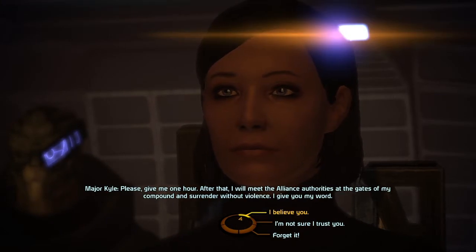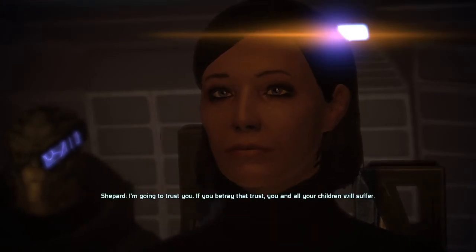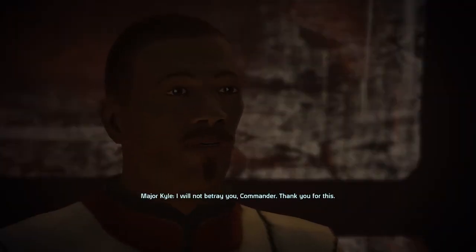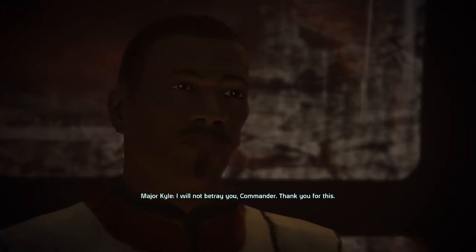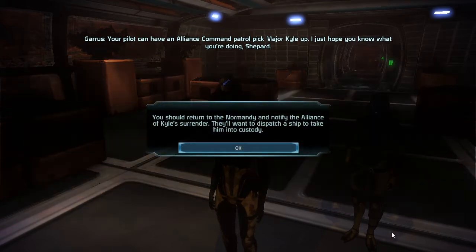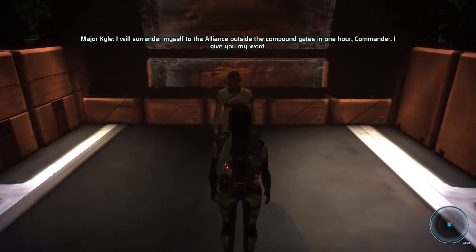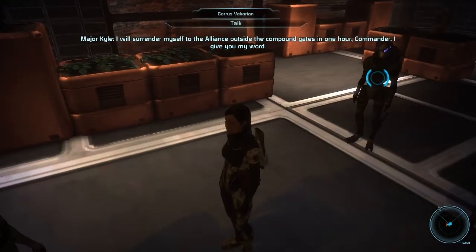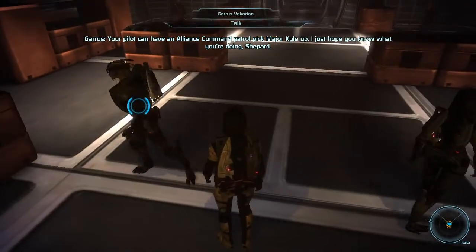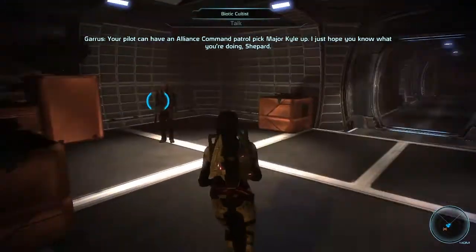You mean there isn't an escort quest? Well, hell, I believe you. I'm gonna trust you. If you betray that trust, you and all your children will suffer. Your pilot can have an Alliance Command Patrol pick Major Kyle up. I just hope you know what you're doing, Shepard. All right, we should return to the Normandy and notify the Alliance of Kyle's surrender. They'll want to dispatch a ship to take him into custody.